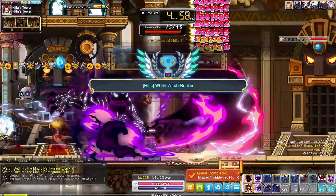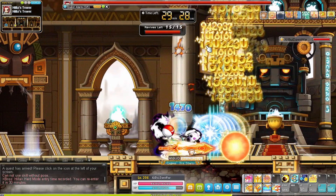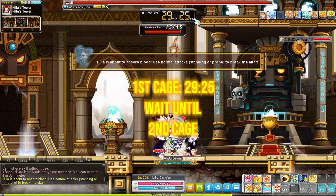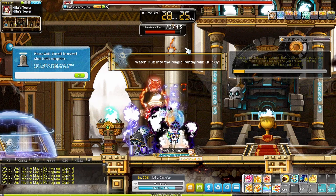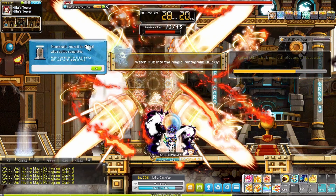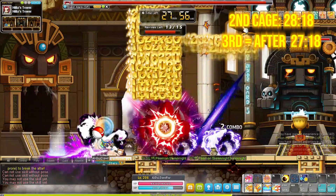With this trick, all characters with 2 iframes or 1 short cooldown iframe will have no problem clearing the stage. The next trick is for characters with only 1 long cooldown iframe — for example, Dawn Warrior. After going into the boss stage, choose to do nothing and wait for her caging skill. When caught inside the cage, note the time — for instance, at 29:25. As a ghost, do not revive immediately. Wait for her to use the caging skill a second time, then immediately revive, buff up, and deal damage. We have about 50 seconds to take her down, using the window trick to dodge the next cage.